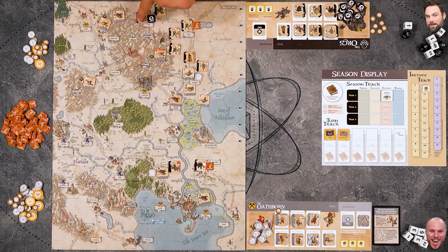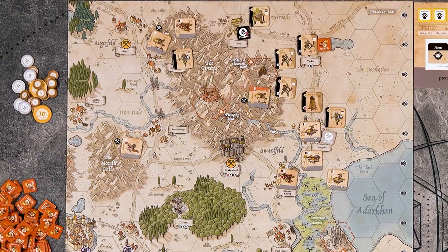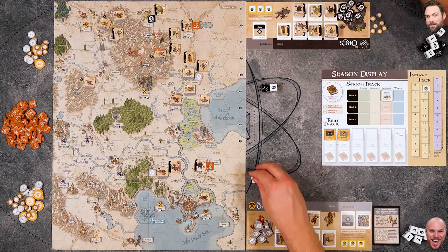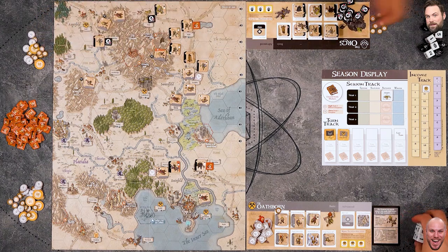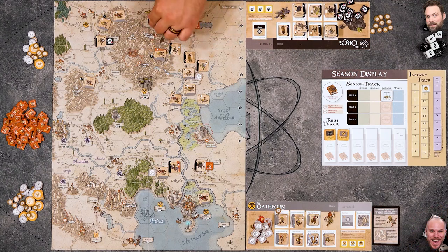Mike moves along a mountain road and attacks a settlement with his orc reaver - one heavy, one light die against the standard garrison. He gets one to two successes, with a crit confirmed. He moves in and places a control marker rather than a raise marker, thinking it's better since Nick has to pay gold to remove raised markers. He wants lots of control markers on the board.